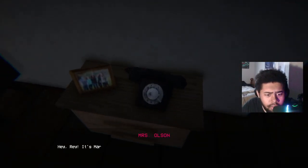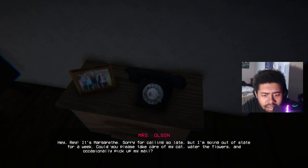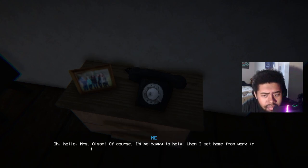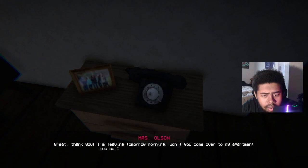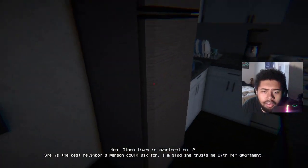We answer the phone. 'Hello, hey Ray, it's Margaret. Sorry for calling so late but I'm going out of state for a week. Could you please take care of my cat, water the flowers and occasionally pick up my mail? I would really appreciate it.' Ray responds: 'Of course I'd be happy to help. When I get home from work in the evenings I can take care of everything.' She says she's leaving tomorrow morning and wants him to come over now so she can show him what to do.